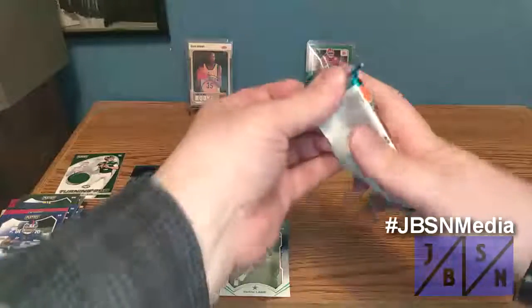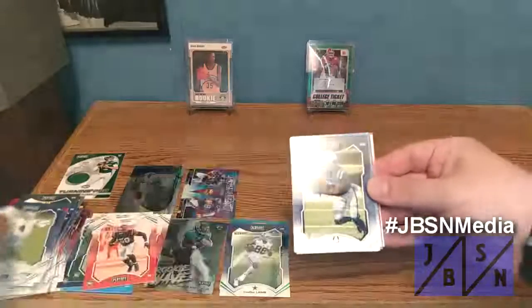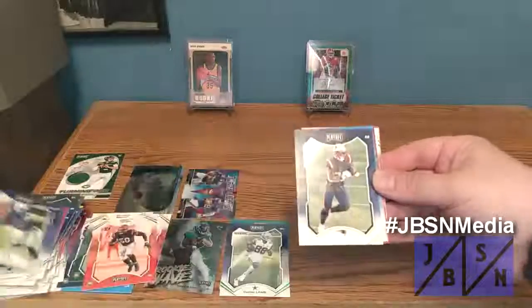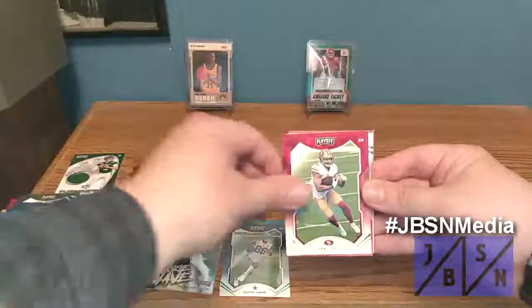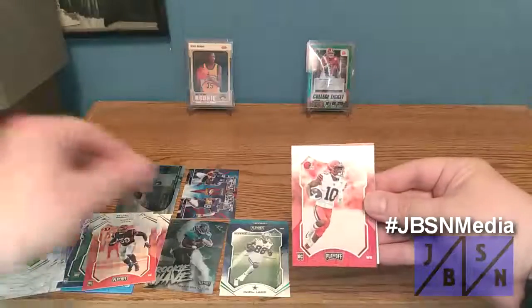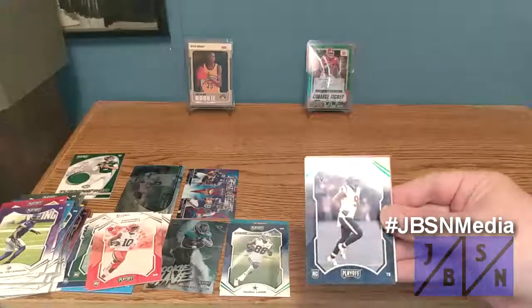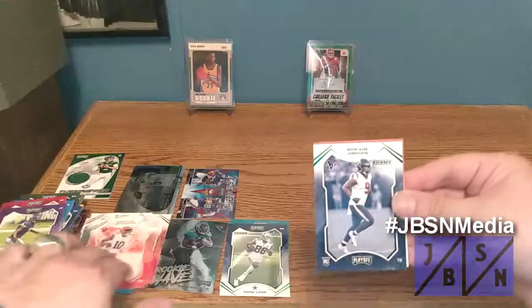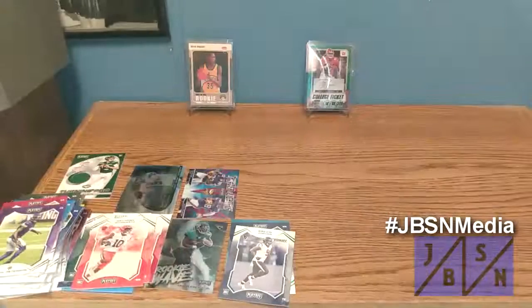One more pack to go. I appreciate you guys stopping by the channel to check this out with me. Dak Prescott, T.Y. Hilton, James White, DeAndre Swift, Raheem Borsett, Patrick Peterson. The rookie is Anthony Schwartz for the Browns. We have a Brevin Jordan kickoff green foil rookie card — that's very nice. And an expired Kid Reporter card.